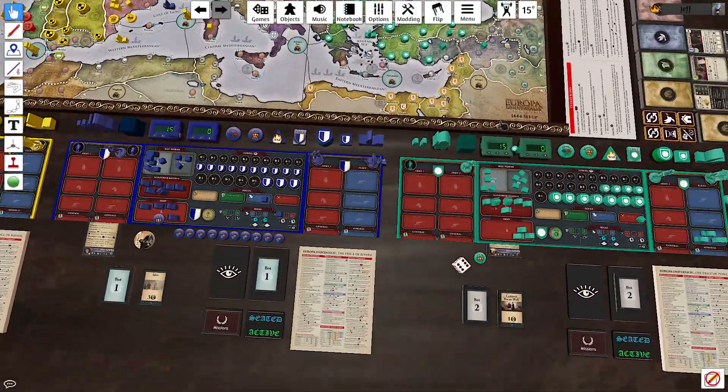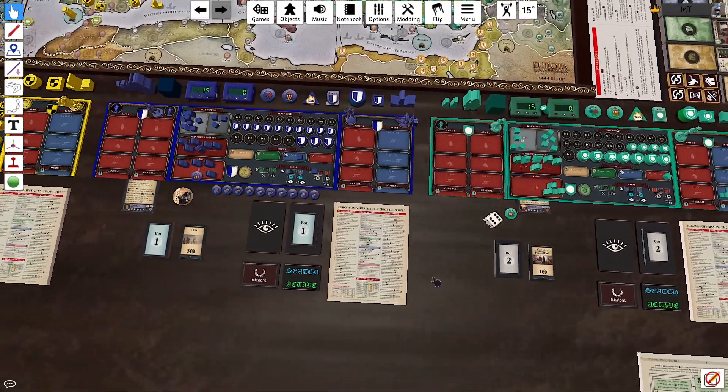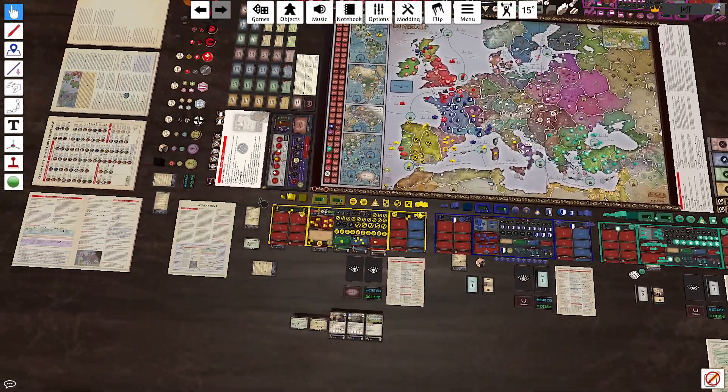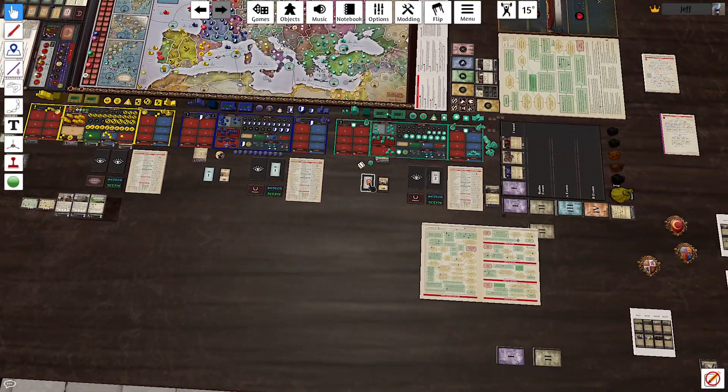And then that brings us around to the Ottomans, and I'm going to have to wrap up here. Let me grab one of these tokens and put it on the Ottomans card — it'll be their turn when we get back. Thanks for watching. As always, stay awesome.